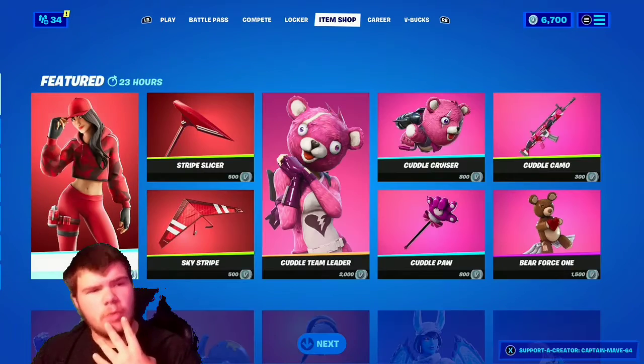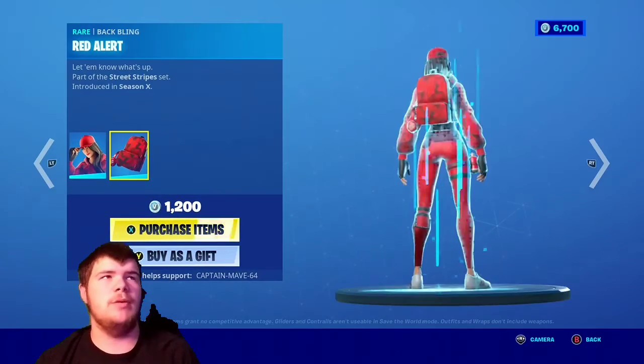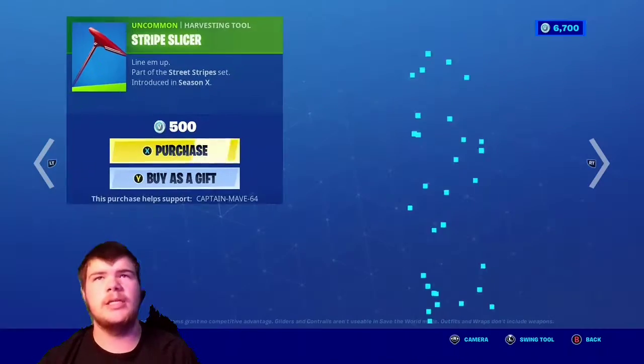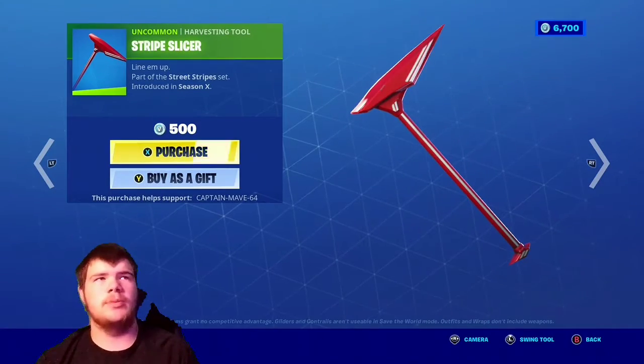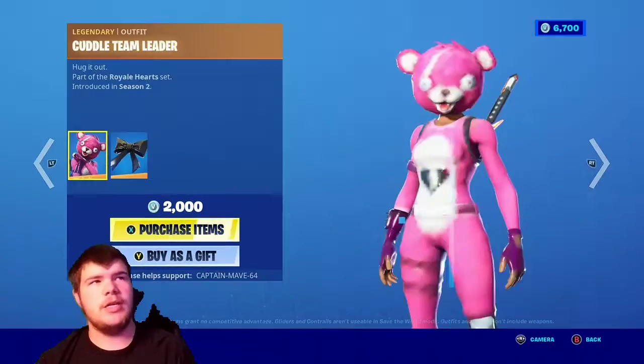So we have the Ruby skin — very nice skin with the Back Bling Red Alert, pretty nice. With the Stripe Slicer pickaxe, very nice as well, and with the Sky Stripe glider, very nice — actually a very nice glider.